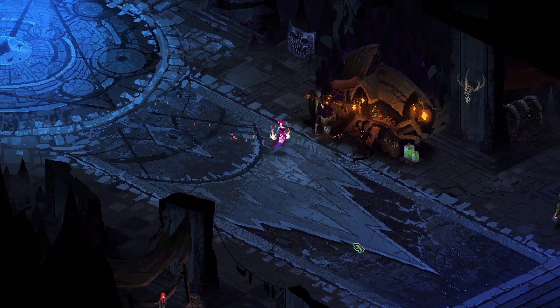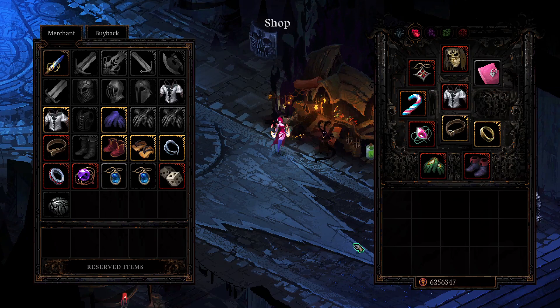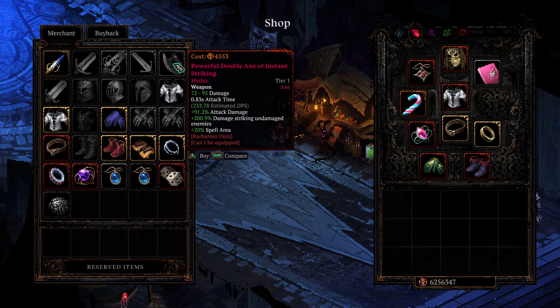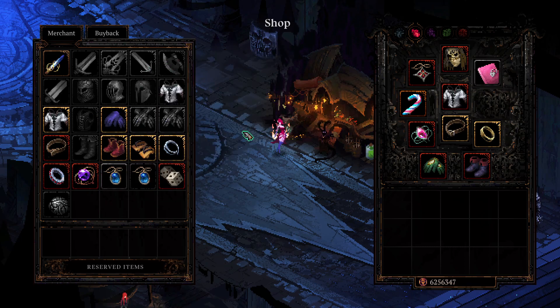Hello everyone. I want to make this video to talk about the high kill run strategy document I made that lists pretty much everything involved with achieving 38k kills, 40k kills, or even what people did for the 52k kill world record, which was achieved using information from this document as well as my save file.